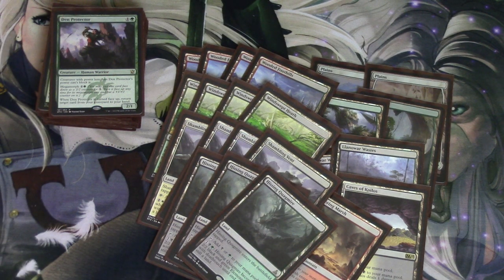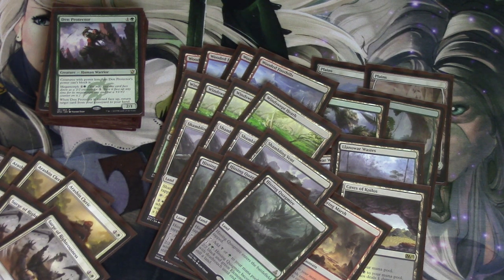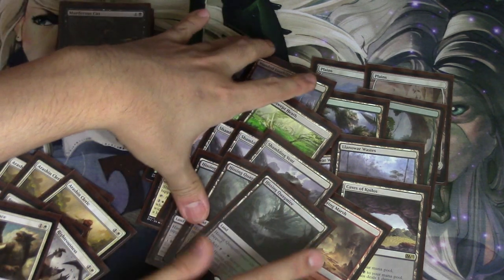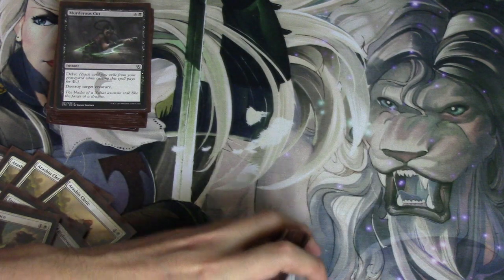I don't know if that's 59 or if that's right — I'll check my sideboard. The other card I missed was a Murderous Cut on top, which would be in the main board. That's another card I'm probably going to move out for Nissa.